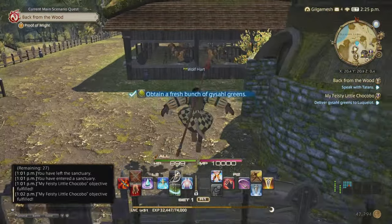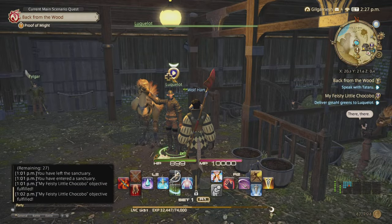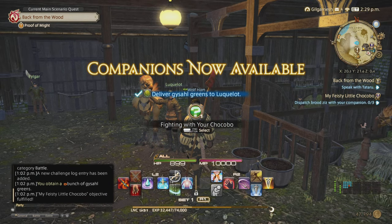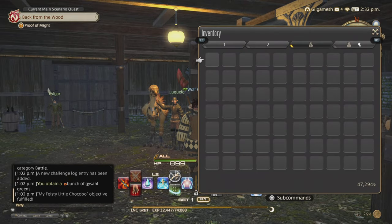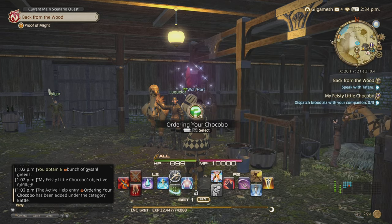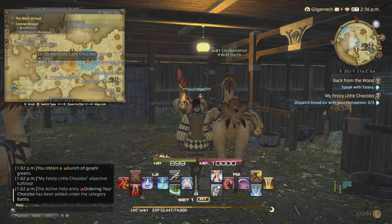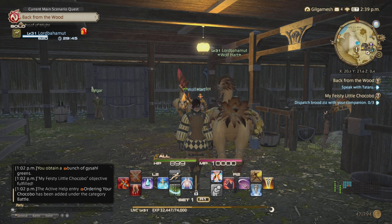Now you bring them back to him. There's going to be another quest after this, so be prepared for more than one. Pass those in. Now your companions are now available — so now you can use this to summon your chocobo. After that you'll come up here, but you need to climb up a branch to kill three enemies with your chocobo out. I'll head up there and show you guys what to do.